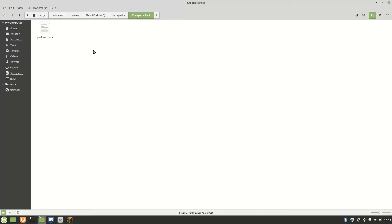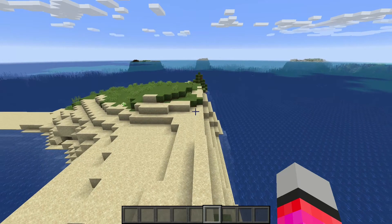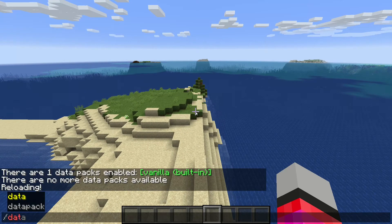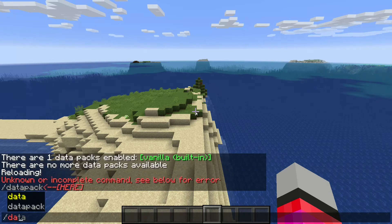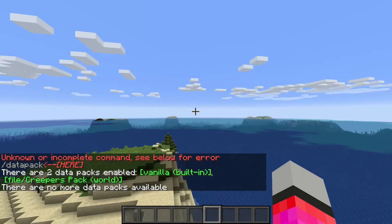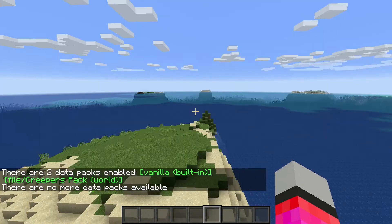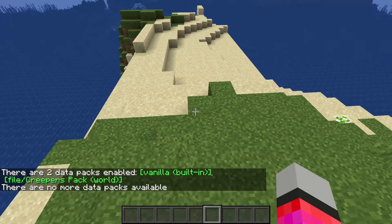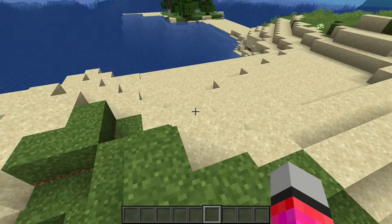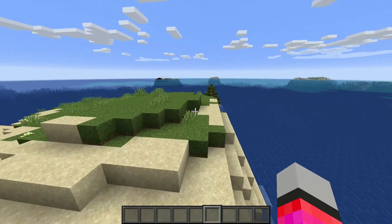Now let's check in our world that we just made a data pack. Type /reload, then type /datapack list. It will show you there are now two data packs instead of one: the vanilla data pack and the file slash Creeper's Pack. Your first folder name is what the data pack will be called.